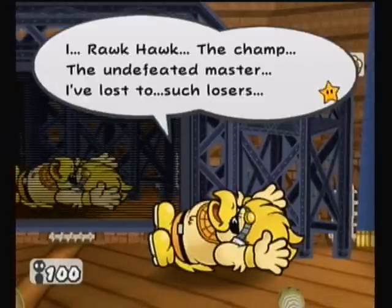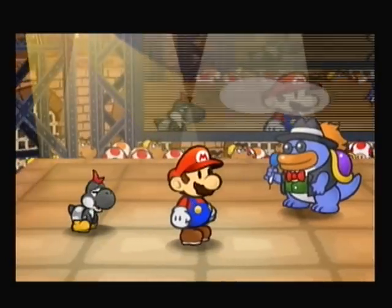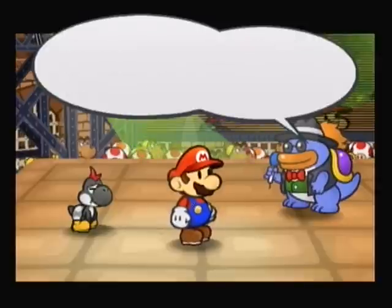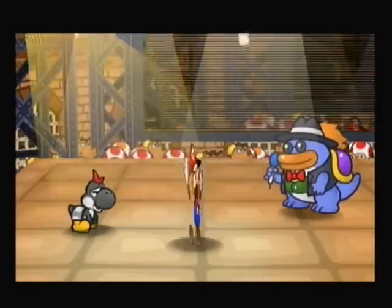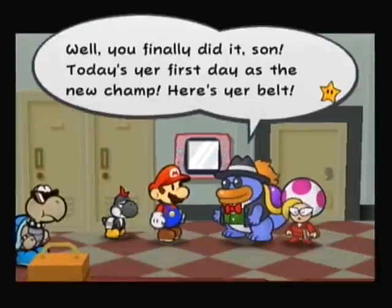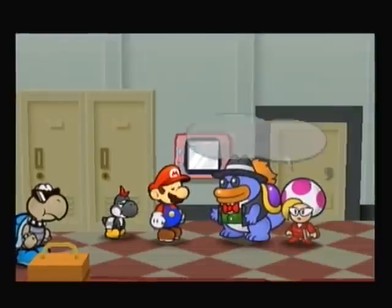Rockhawk goes down and says 'I, Rockhawk, the champ, the undefeated master, I've lost to such losers.' It's only gonna give you 12 star points because they recognize he wasn't as hard as you'd hope. Grubba announces this is the first time anybody's ever beaten Rockhawk, and the fastest championship ever. Mario gets his championship, the crowd applauds and chants 'Gonzalez,' and we upgrade from minor league to major league. We get our champ's belt and head to the champion's room.